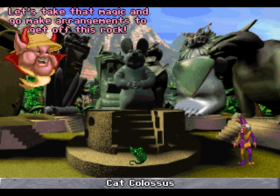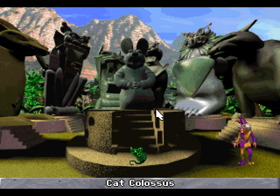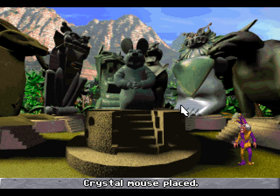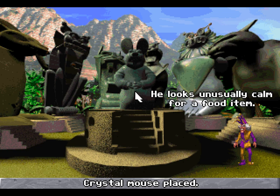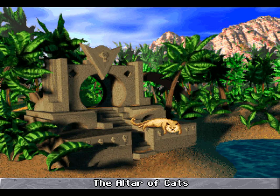Good work! Let's take that magic and go make arrangements to get off this rock! This is a crystal mouse — it looks quite important. And this is the completed statue arrangement with all the gems. He looks unusually calm for a food item. There's only one way we can leave, and that is over here. We have some magic — at least I hope the crystal mouse is magic. And the cats are now back!